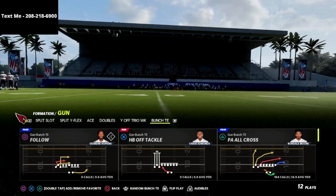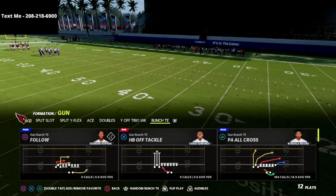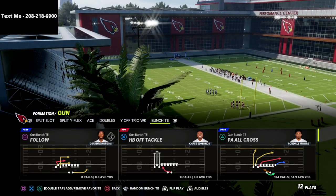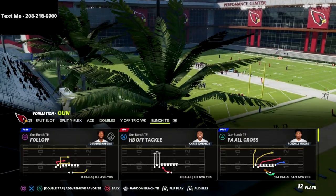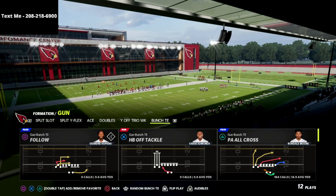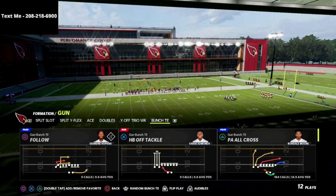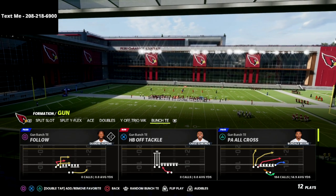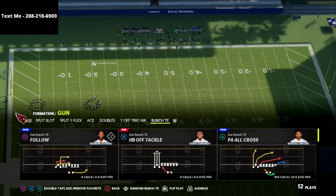If you want to learn my entire bunch tight end offensive guide, you can also combine this with the gun bunch. You can get the full offensive ebook in the description — it's on sale for just $15. If you want to learn how to use delay fades to glitch man and zone, and how to glitch every coverage for a one-play touchdown, there's a link in the description where you can go get the offensive guide.